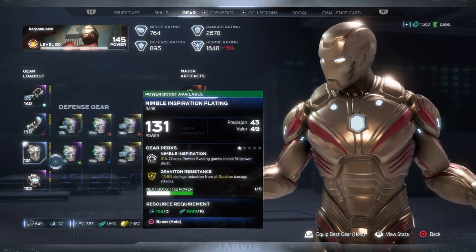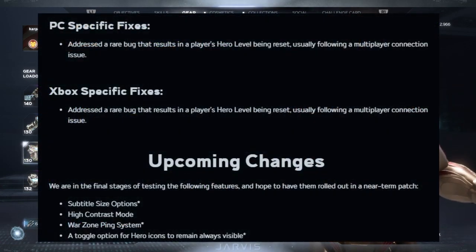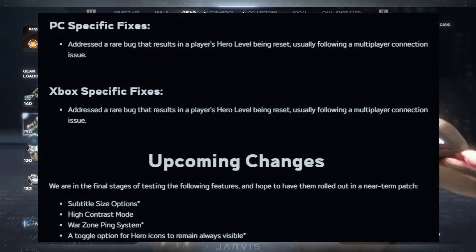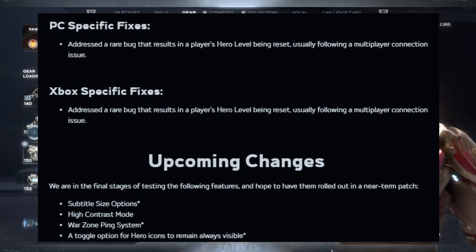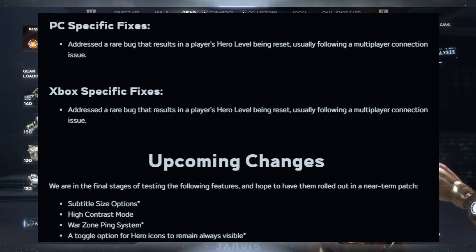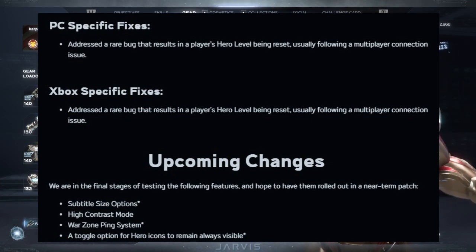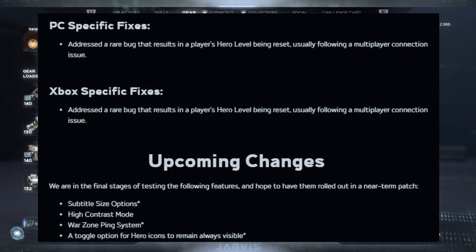They also addressed Elite Tables and Mega Heist to increase the chances that additional Elite rewards will drop — because I ran it and didn't get my exotic. PC-specific fixes addressed a rare bug that resulted in players' heroes' level being reset, usually following multiple connection issues — that is horrible, I've seen that on Reddit a lot, hopefully this is fixed permanently. Xbox-specific fixes also addressed a rare bug that resulted in a player's hero level being reset, usually following a multiplayer connection issue.